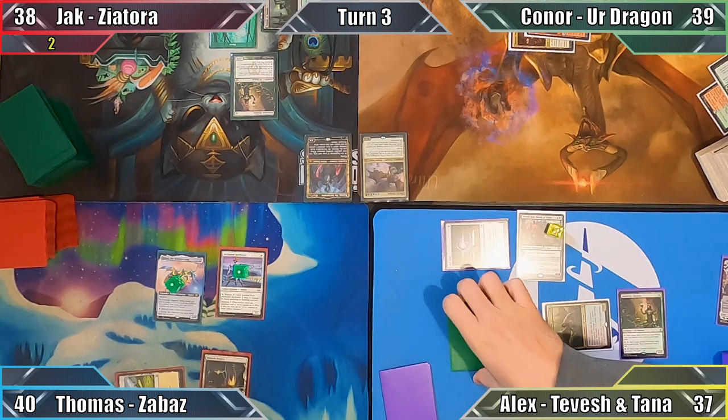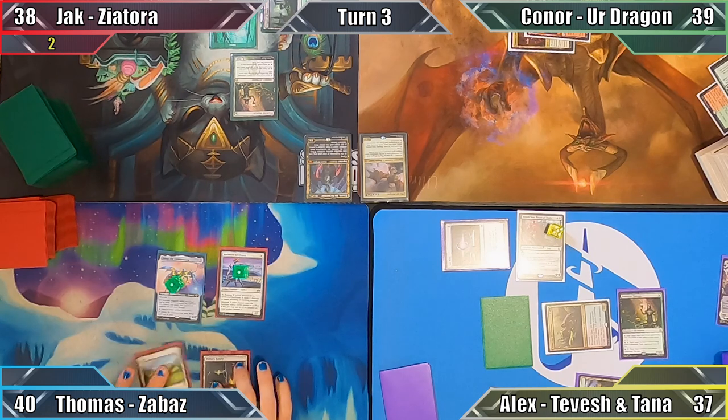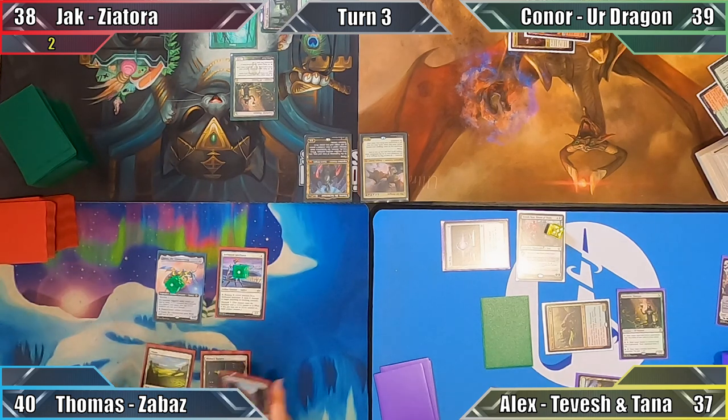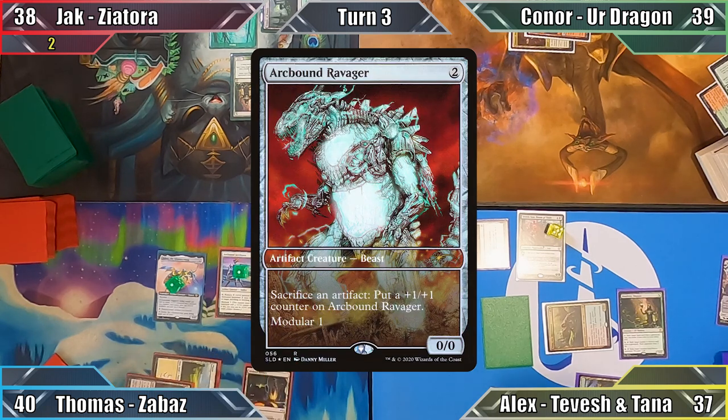I activate the Planeswalker's plus one ability, sacrificing a Saproling to draw two cards, and end my turn. Thomas plays Cryptic Caves and casts Orcbound Ravager. Still unwilling to attack, he passes to Jack.